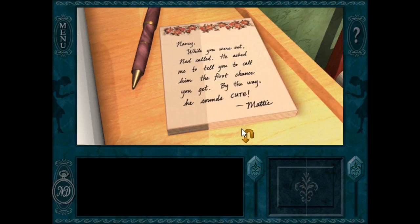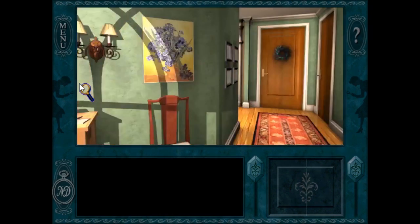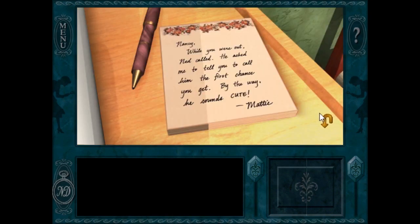So that was Maddie. We're at Maddie's apartment right now — or I guess Aunt Eloise's apartment that Maddie's staying at. The Bronx is a brownstone. This is Maddie's note to us saying: while you were out, Ned called. He asked me to tell you to call him the first chance you got. By the way, he sounds cute. I'm just distracted with all the anti-aliasing on the cursor. Welcome to the 20th century.